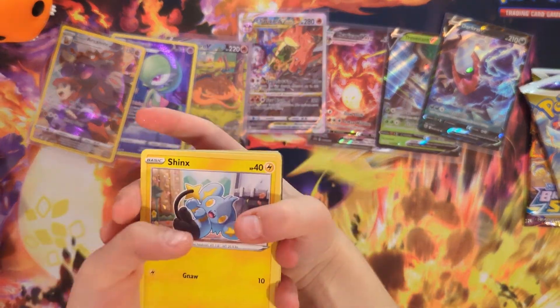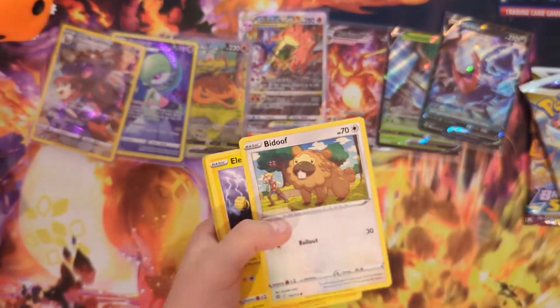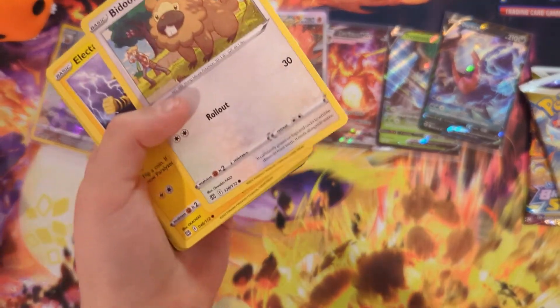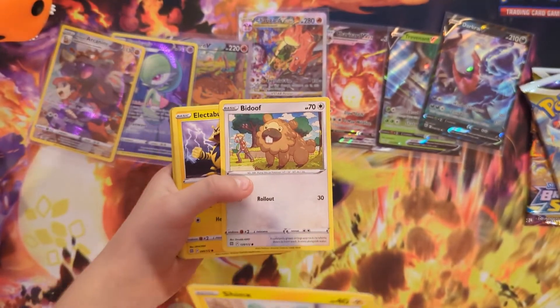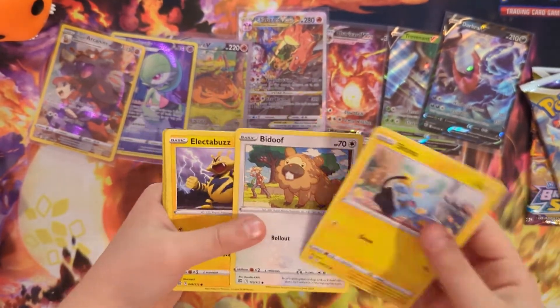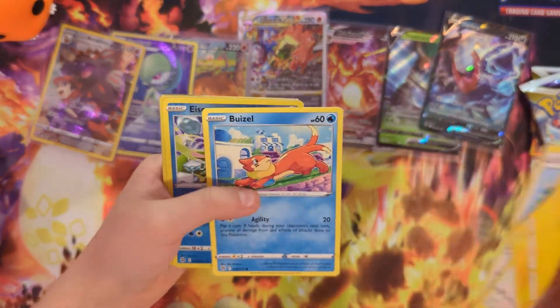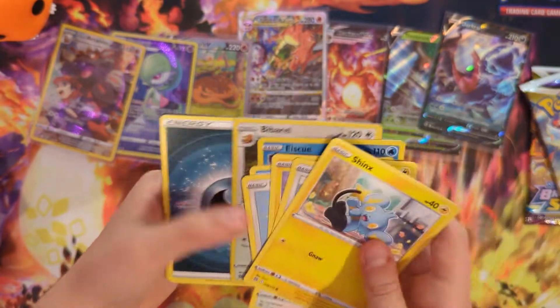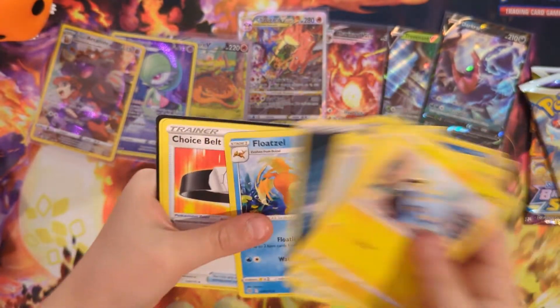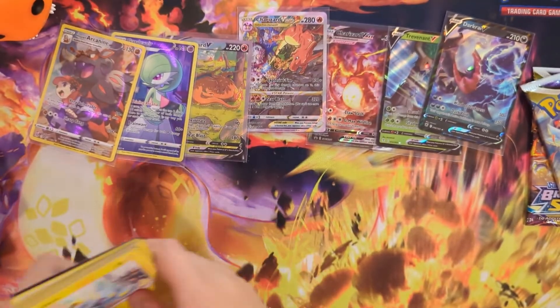Lightning Energy — yes, I was right! Shinx, Bidoof. I really like Bidoof — I have a giant Bidoof on my shelf. Bidoof, Electabuzz, Hawlucha, Beedrill. Beavervill, Dark Energy, Frozel, Choice Belt, Vrava I guess.